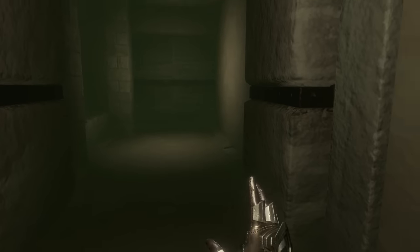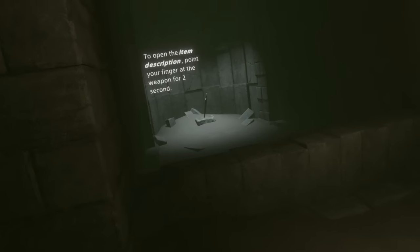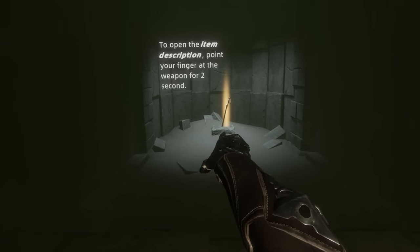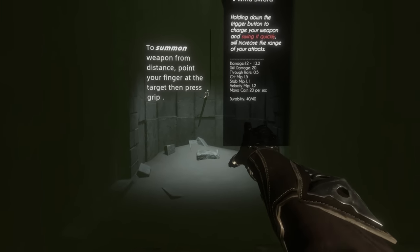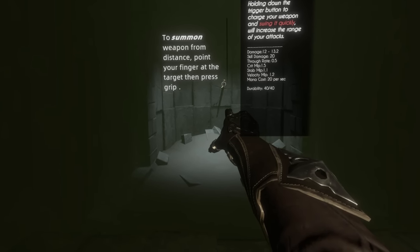Okay, never mind... hello? Point my finger! I'm pointing! Wind sword! What is happening? Point your finger to the target, then press grip to summon from distance.